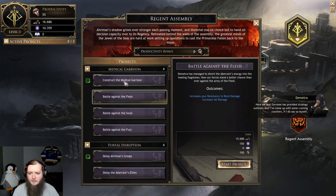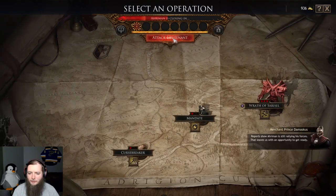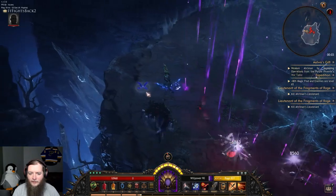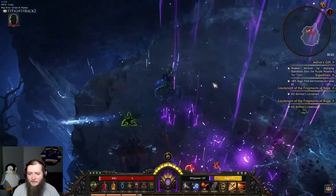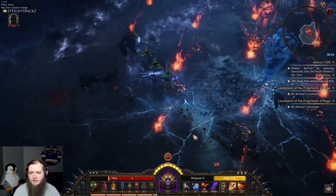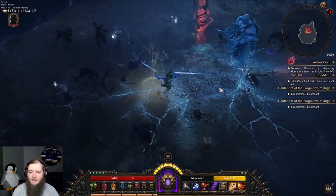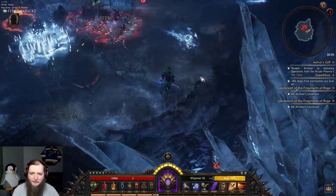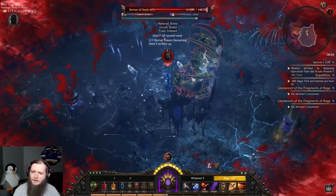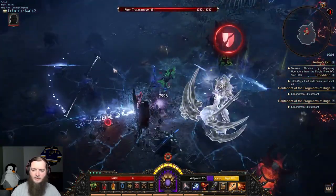I'm going to have to send these guys on this easy one. Another lieutenant — the last one was crazy, I'm going to try it again. Same area. Even if I fail all of these, I'm getting level 65 loot from it. There's fireballs — I got yanked into it and then it one-shot me. The yank from the enemy might have hurt as well. I just got stuck — I was spamming that button, stuck still for a second.